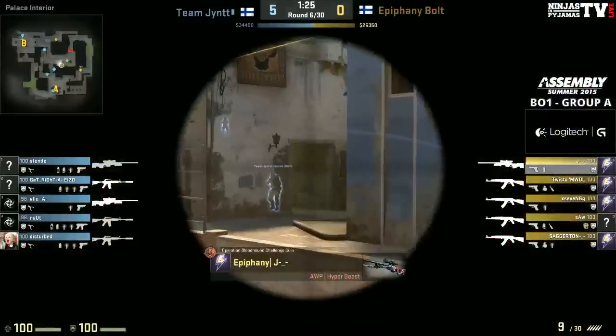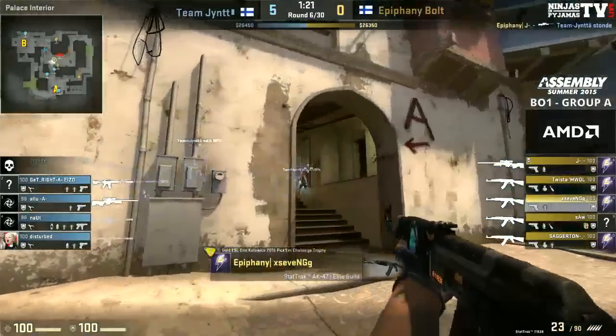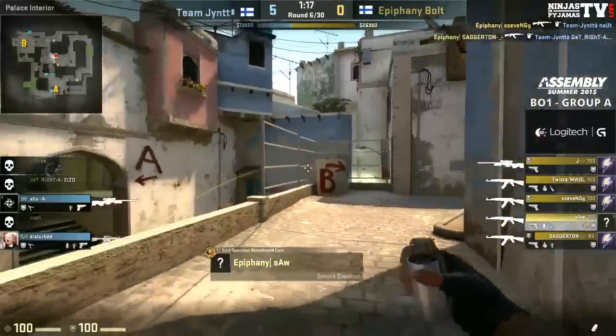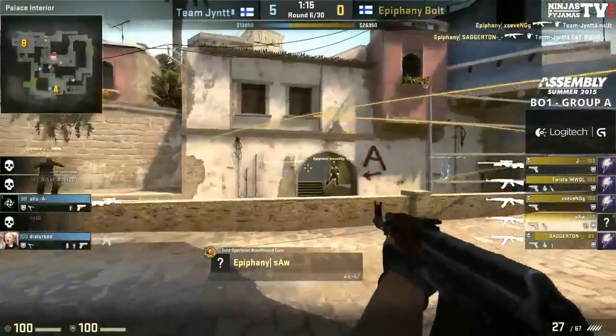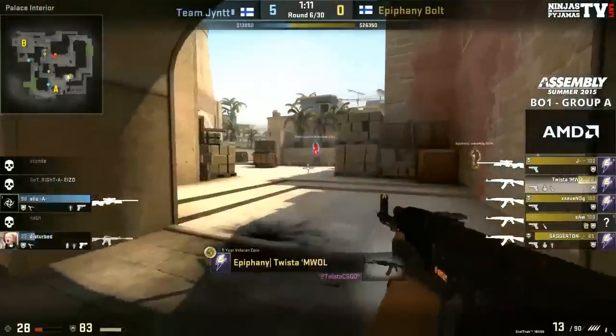Again mid-break — trying to get that early game mid control, it's just huge on Mirage. Jay is able to get a frag, that's going to help him out an awful lot. If Seven can also do some damage here — he takes down Natu. GetRight gets dropped as well. This is huge, this is really what we've wanted to see: Epiphany now chiming in with big frags all across the board.